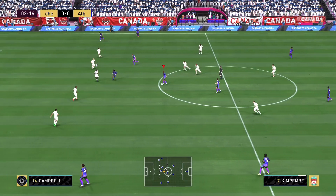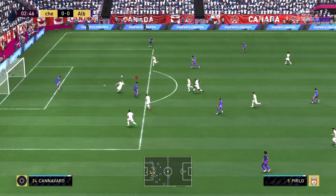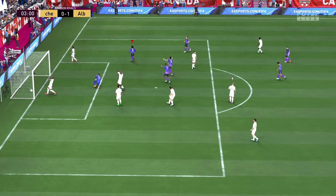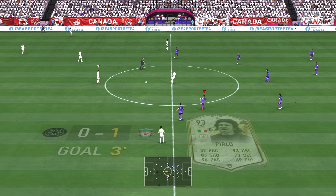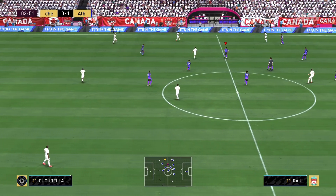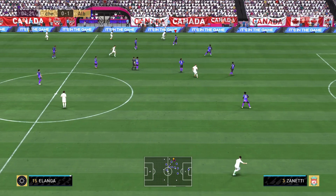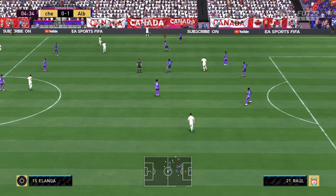Game number one — this is the second try on the recording because my opponent left the first time he saw Kimpembe at the loading screen. Right off the bat we get one assist with Kimpembe. I've decided to play him up at striker, and that's a really good sign — even from the midfield position he should be able to set up a lot of goals if you pick up this card.